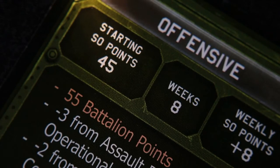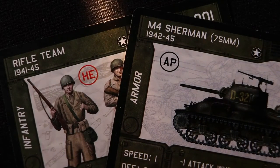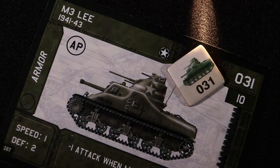Then find the counter that matches the card and place them on the tactical display. You can only buy units that were available during the year of the campaign. Remember to follow any special notes that might limit the number you can purchase, and save a few SO points for the trucks and scouts needed to help you succeed. Each unit that you purchase will be matched by a corresponding counter, and there will be special notes that relate to how the vehicle can attack, move, speed, range, and more.